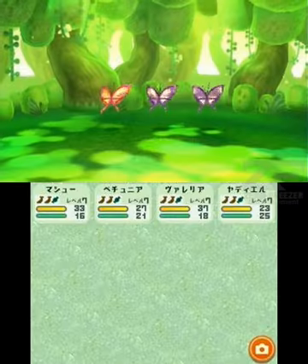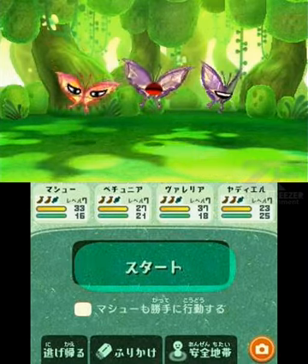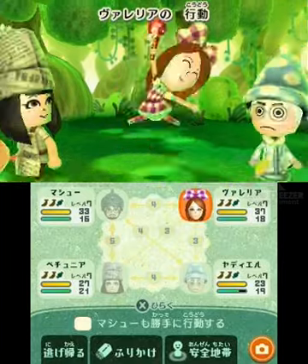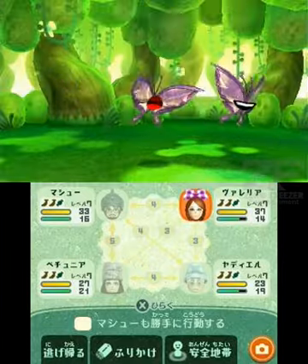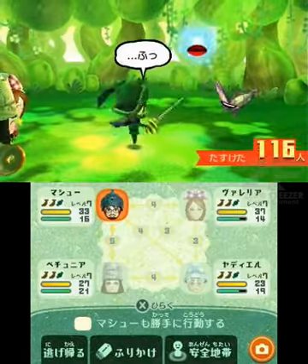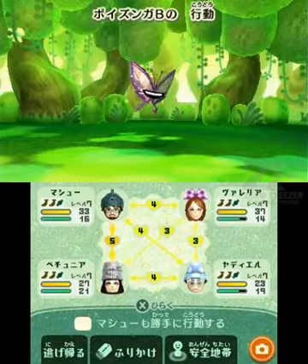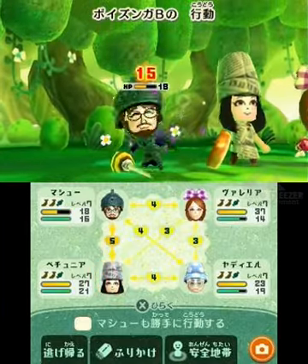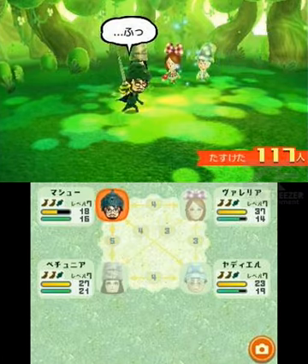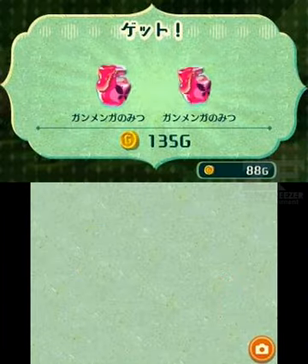Oh, battle time. Poison butter faces — Poizunga. This should be interesting, actually. Got that butter face. Let them— no charm. Let's finish that one off. Made it. Left me in high spirits. Oh no, poison breath. Ow. That's pretty fierce, but a match for my attacks — 34 damage. I'm way too good at this. I got 52 experience. All right, let's go.